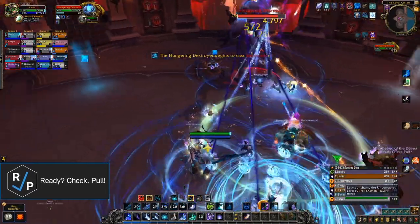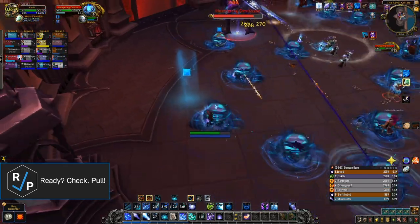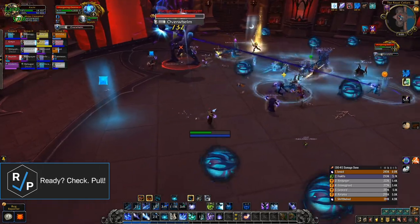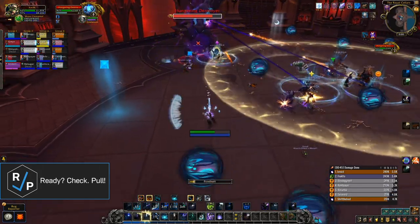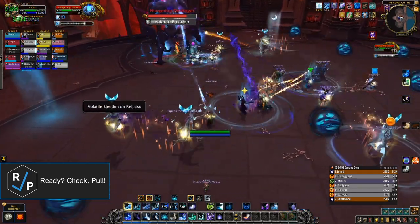The tanks have two other mechanics to worry about as well. Overwhelm is just an occasional big hit on the current target, and there's also a stacking leech debuff that the boss gets every time it melees, which only gets removed whenever it switches targets. So the tanks need to taunt swap pretty often to avoid the boss getting too many stacks. Swapping after every Overwhelm is probably your best bet.